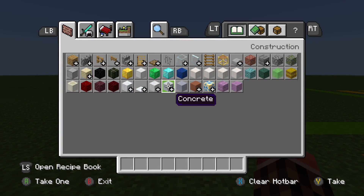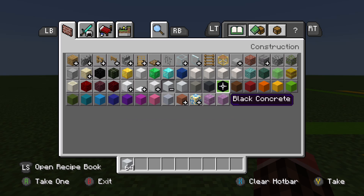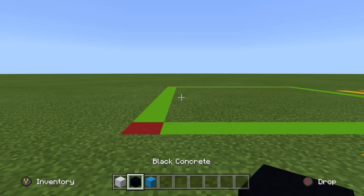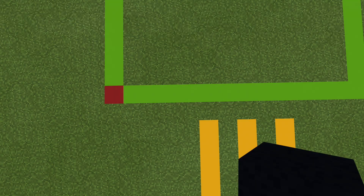These are the materials you'll actually need: light concrete on the sides, black concrete, and some shiny cyan concrete. And we're gonna start here.